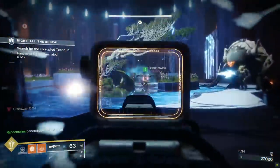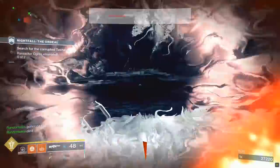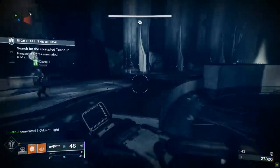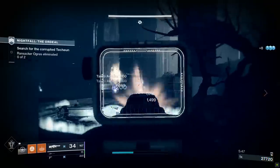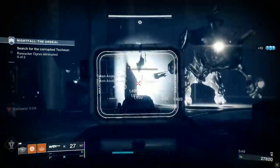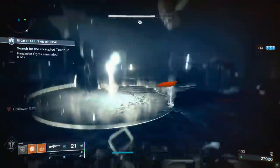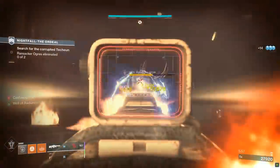But if you're trying to grind up to the hard cap of 1060, the most efficient way to do so would be to earn all of your powerful engrams first, all while filling in the gaps via vendor engrams. Then when all of your powerful engram drops are acquired, you move on to pinnacle engram drops.